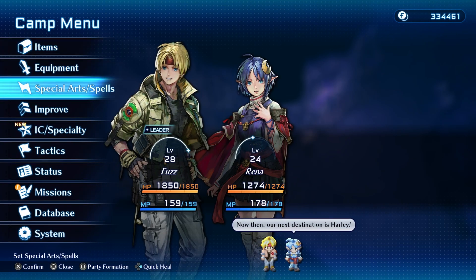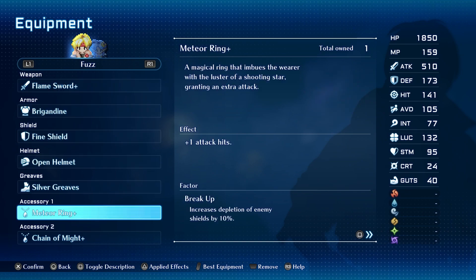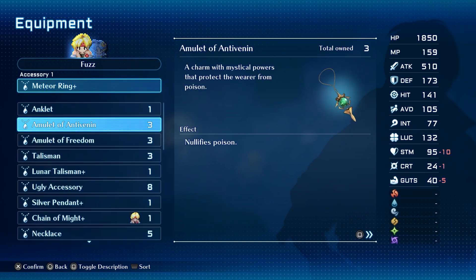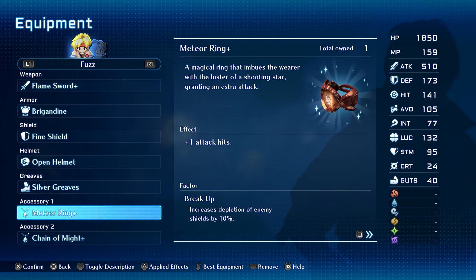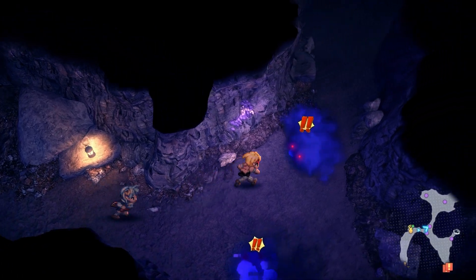One little tip: you may want some poison resistance available. You can get accessories - let me show you one you can purchase: the Amulet of Anti-Venom, which will nullify poison. That might be helpful, but I'm too lazy to equip it because I like to keep my other accessories equipped, especially the Meteor Ring Plus, which increases the number of attacks Claude can use. Let's go ahead and start the grind.